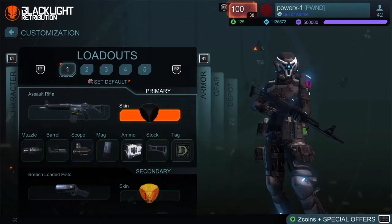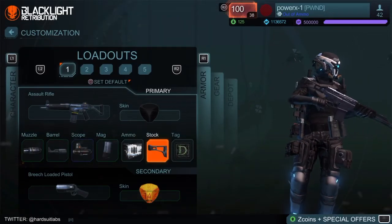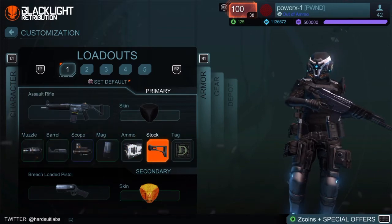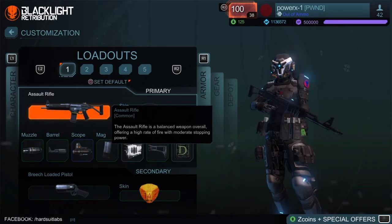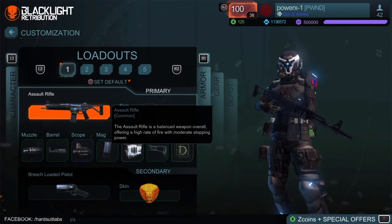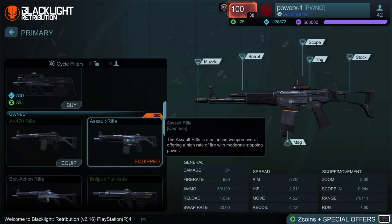Hello everyone, this is BauerX and today I'm going to show you my favorite assault rifle build for the next update. But first I'll let you know what the weapon status mean — spread aim means when aiming down sight with your scope, and the value is just an angle.